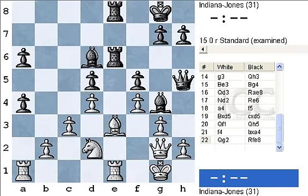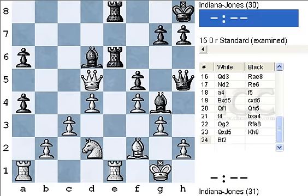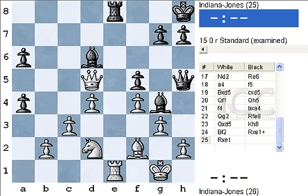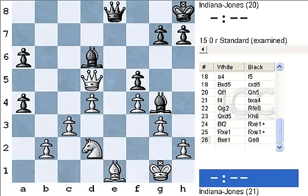After Qg2, Rf8, Qxd5, Kh8, Bf2 — in this position there were several games starting in 1980-81 up to 2001. RxR, RxR is possible. Another possibility is Be2, which was played in Popovich-Pinter in Hastings. But let's focus on RxR, RxR, RxR, BxR, Qxe8, Bf2.